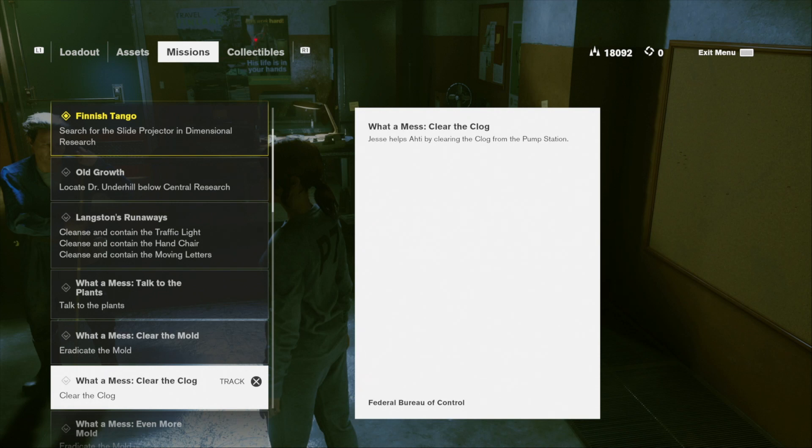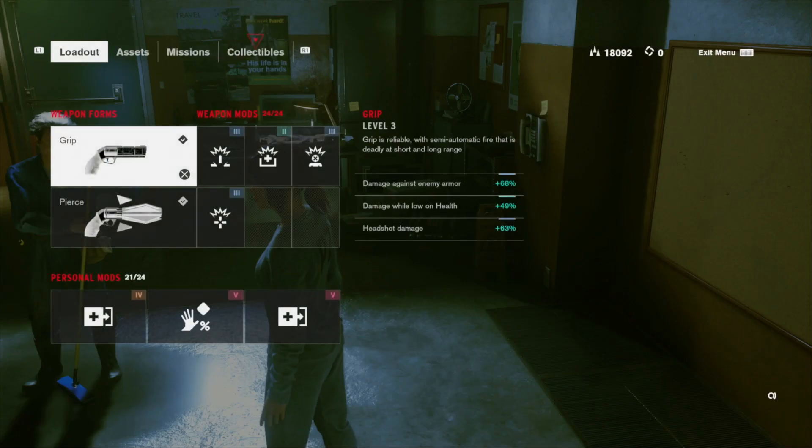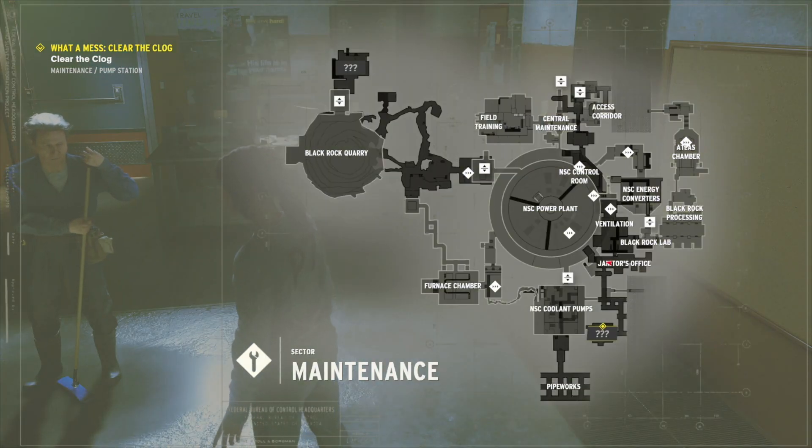Hi everyone, Release Fire here. I'm going to talk you through how to get to the pump station to complete this mission to clear the clog. It's one of Arty's What A Mess missions. You get a good amount of ability points for them — you get three for this mission, for example — so it's well worth doing.